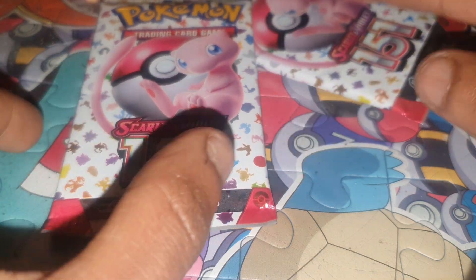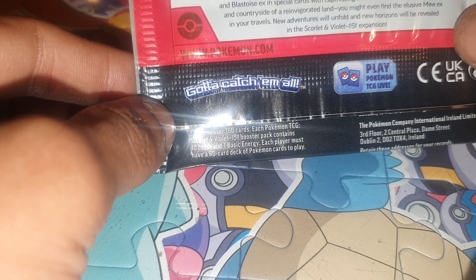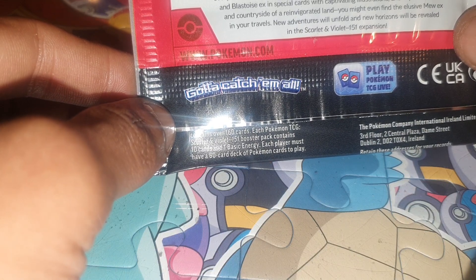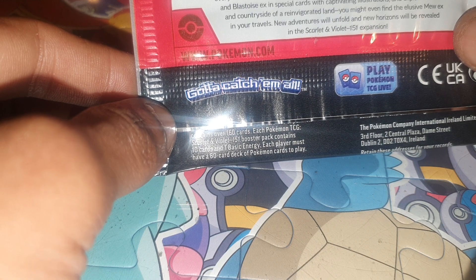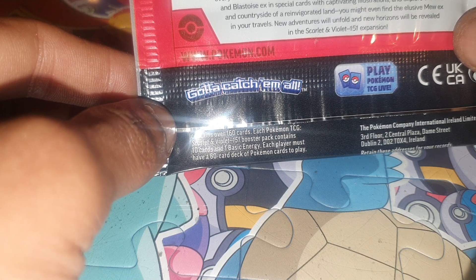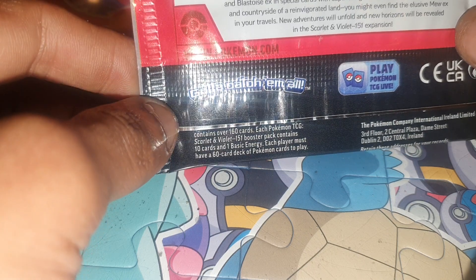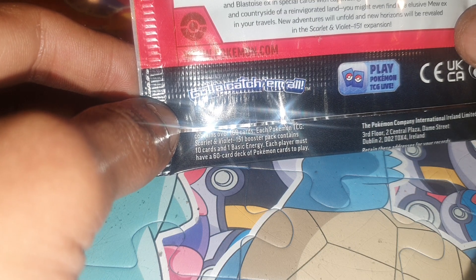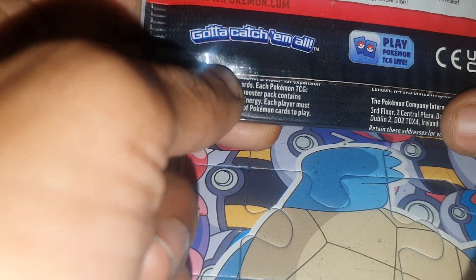So without further ado, let's open up this one for today. Team up with Bulbasaur, Charmander, and Squirtle, witness a brand new dawn in Kanto. With a new day comes a new chance to track down old friends, make new partners, and capture every last one of the original 151 Pokemon. Discover the Extraordinary Venusaur EX, Charizard EX, and Blastoise EX. Find special cards with captivating illustrations and explore the cities and countrysides. You might even find the elusive Mew EX in your travels. New adventures will unfold in the Scarlet and Violet 151 expansion.